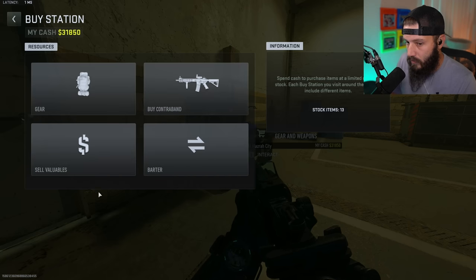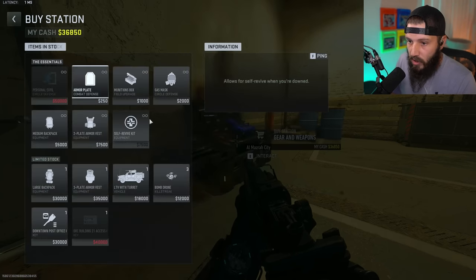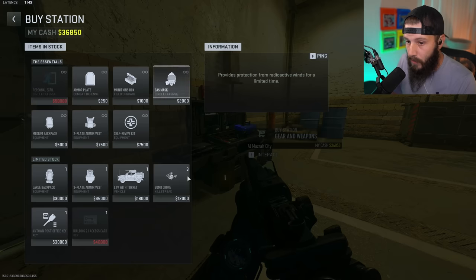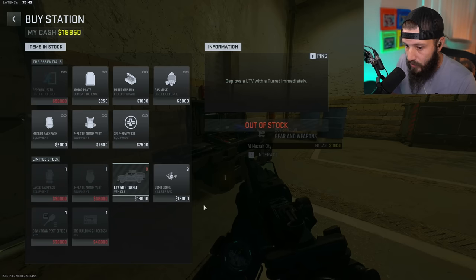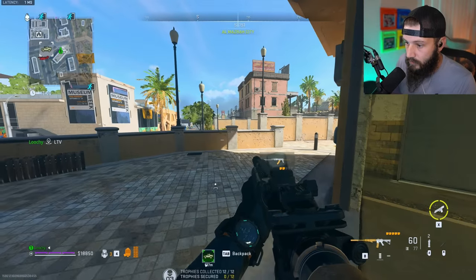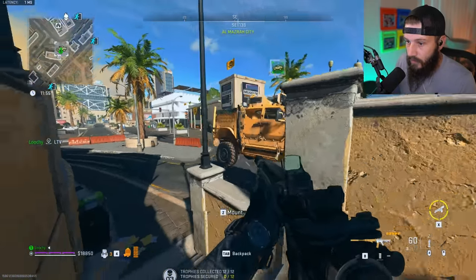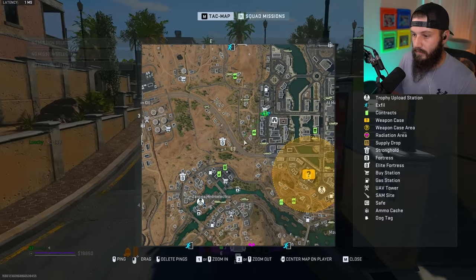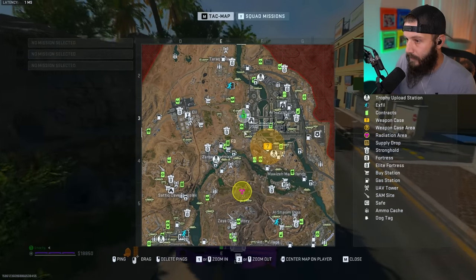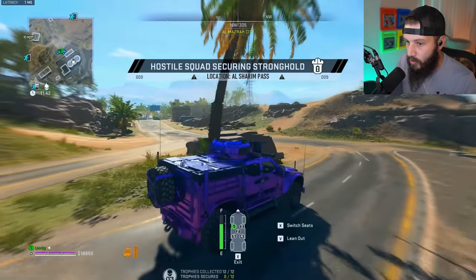Activity has increased — keep your eyes open. I'll sell these dog tags we don't need anymore, then I can buy an LTV turret. We have the money, I don't need a large backpack or anything else — we can get an LTV and get to the evac zone. Coming in hot.